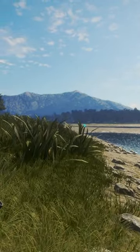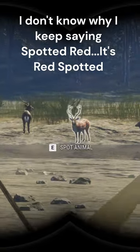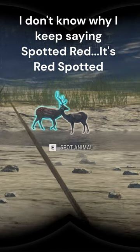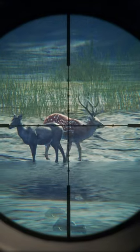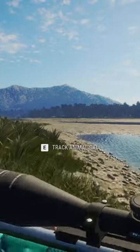All right, so I'm creeping up to the Sika Deer. It's not a level 5, but it's a gold. And it's got — I think — is that the spotted red fur type for this? Because that thing looks different from anything I've seen. We're going to take the shot. That thing looks great. I hope it's the spotted red.